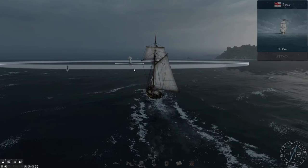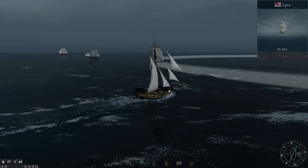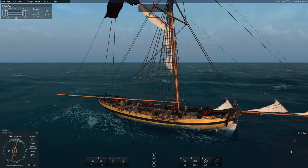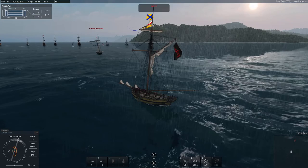Right before you get into battle, you want to know where the sails are going, because the sail direction can determine the outcome of the battle. If you're going into the wind, you dictate or control most of the battle. If you're against the wind, you need to go with the wind to try and grab control of the battle.